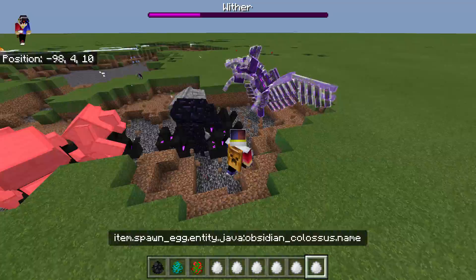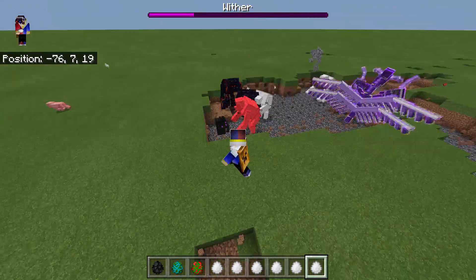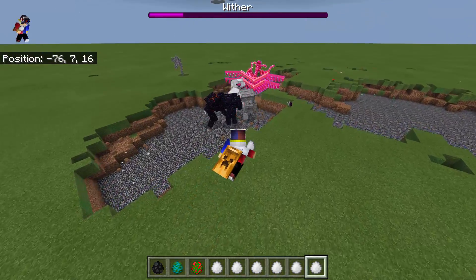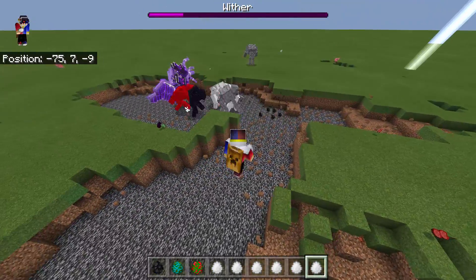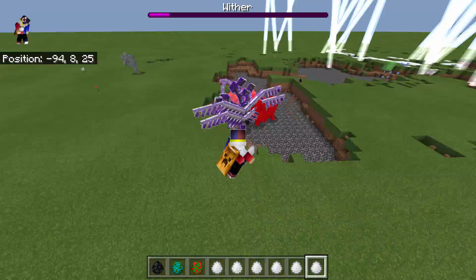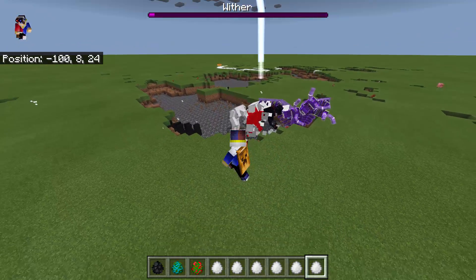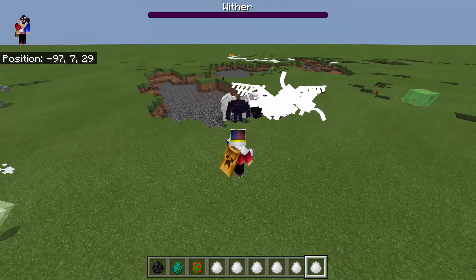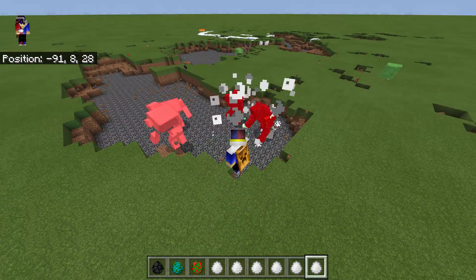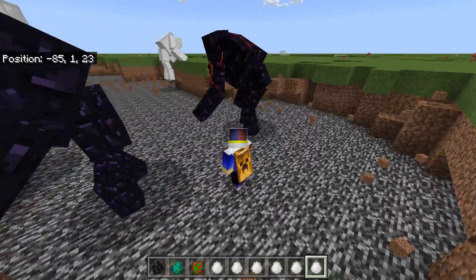We also have the Obsidian Colossus and the Java Obsidian Colossus. Now they can beat the Wither Dragon because it requires melee attacks at this point — the Wither Dragon already reached half health. There are too many Colossi for the Wither Dragon to win. It takes all of the mutant creatures just to beat a single Wither Dragon. There's the death animation, and we get the Nether Star as loot!